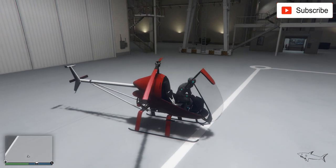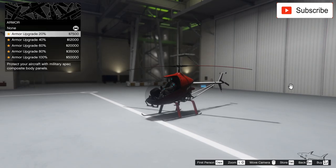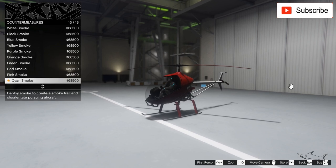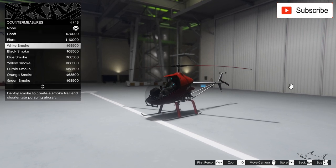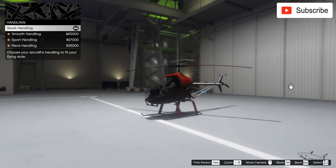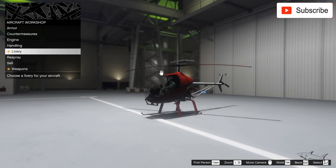You can customize it right over here. Best armor, countermeasures — let's see, cyan smoke. My god, how expensive is that? I don't need the smoke for now, I don't need countermeasures. But I'll take the best engine handling — let's take the best handling, race handling.